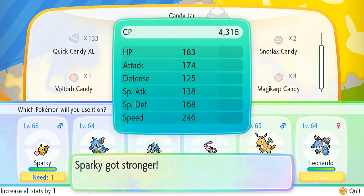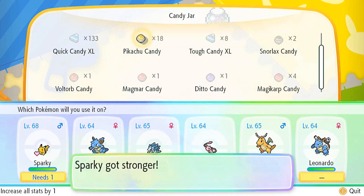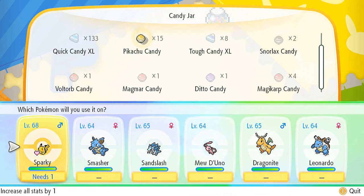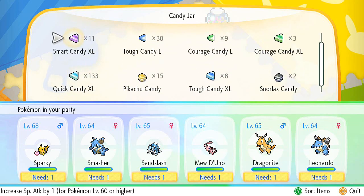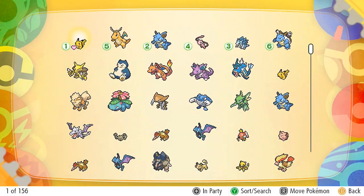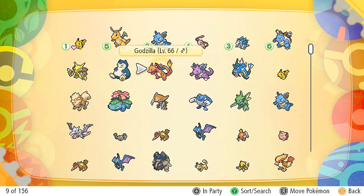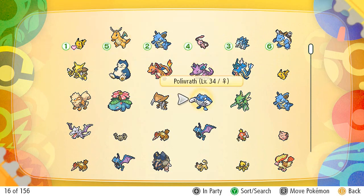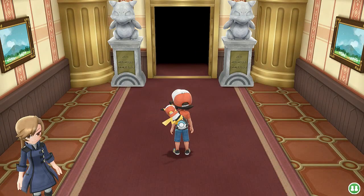I could have done this off screen but I wanted to show you guys I'm not screwing around. One more — and there we go. Do I have any specialized candy for anybody else? Nope, we're good to go. We do have another team on standby at the same level — we're working with two teams. We can defeat the Elite Four the way they are. It is time, let's go!